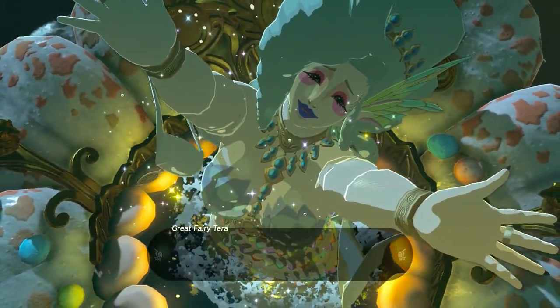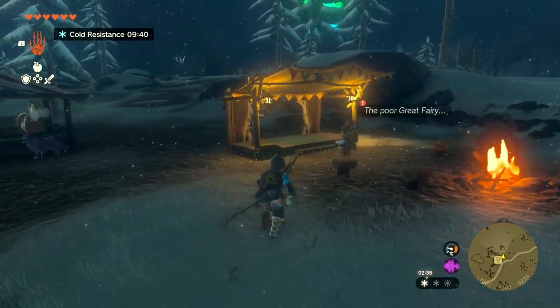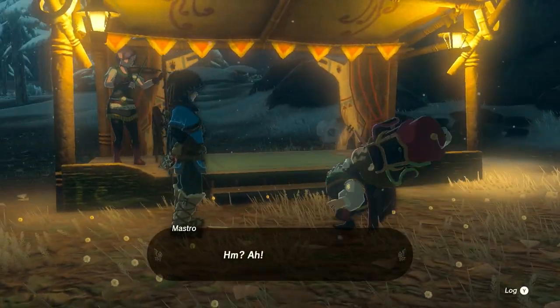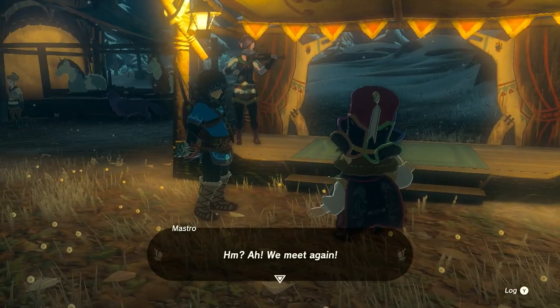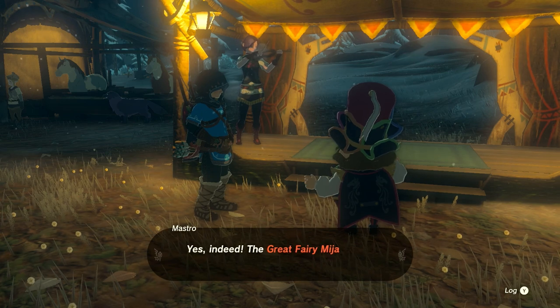Next up we've got Great Fairy Mija. You can find her at Snowfield Stable in the Tabantha Tundra at the coordinates -1630, 2587, 0234 — that is east of the Hebra Mountains.